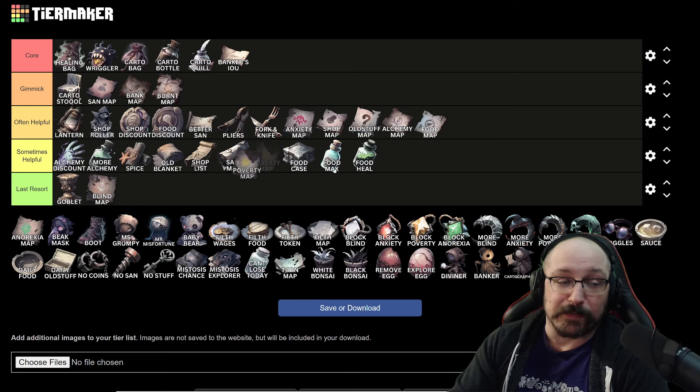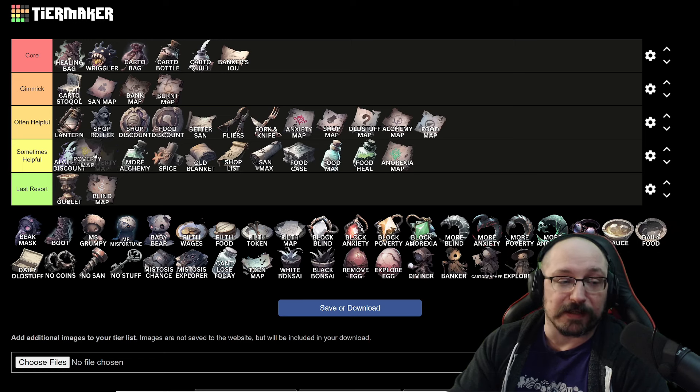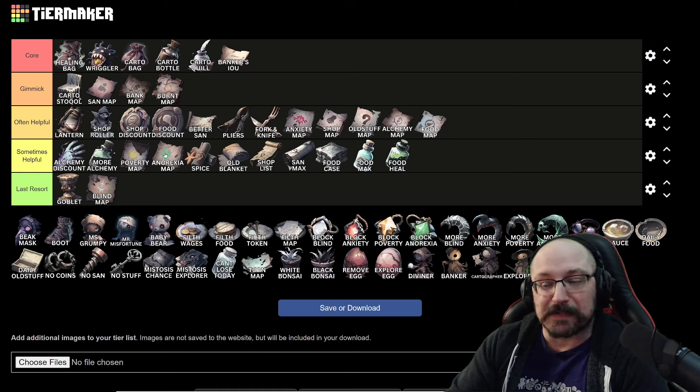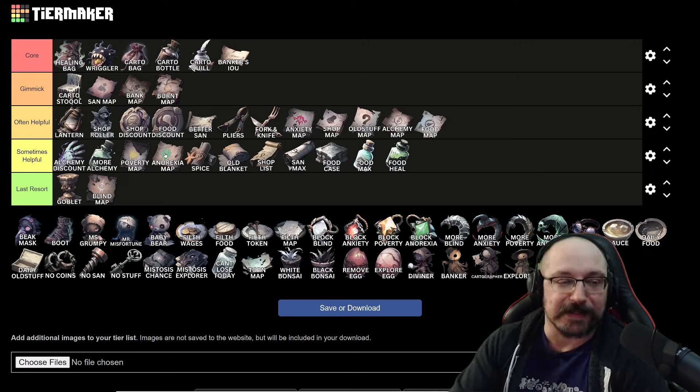For poverty map and anorexia map, I'd put both into sometimes helpful — probably closer to the not-very-helpful side, especially if you have other scouting stuff, because these tend not to be very helpful. I don't really care about anorexia tiles all that much, except sometimes they can end your run — if you click a tile expecting to use food to clear it and you can't because of anorexia, that can end your run. Poverty can also be gimmicky depending on other strategies.